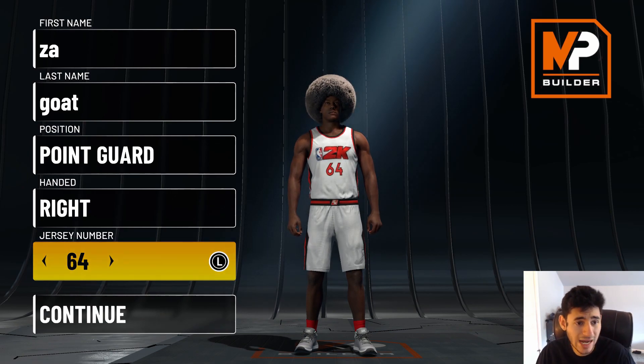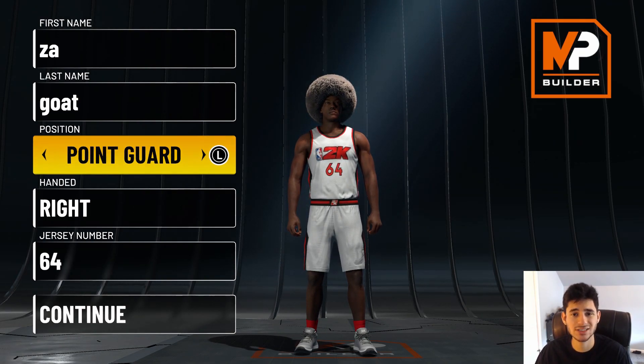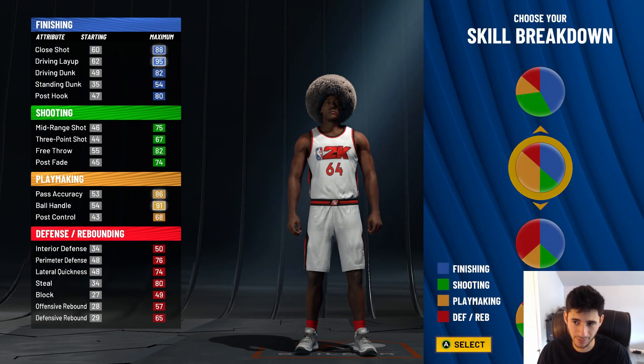We're going to be showing you guys a point guard build. And before we go into the attributes, if you are a fan of Ja Morant, I promise you this is the closest thing you're going to get to Ja Morant in NBA 2K22 current gen, because this build — it's a demon, bro. Trust me.